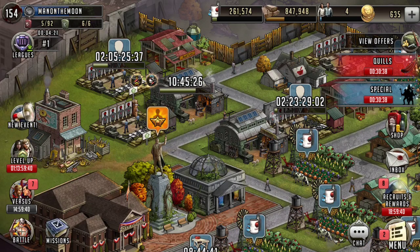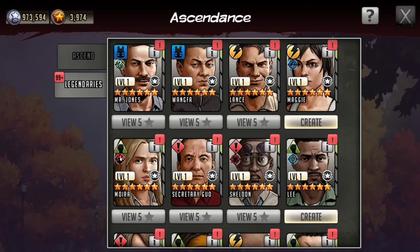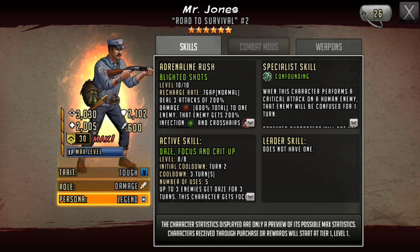What's up guys, Man on the Moon here with another video. Today I wanted to take a look at this new guy, Mr. Jones. He looks cool, but even if you were a mailman in the pre-apocalypse era, why would you keep the get-up? I understand he's got a little gun belt and a knife and he's repurposed his mail pack, but why are you still wearing that outfit, guy?